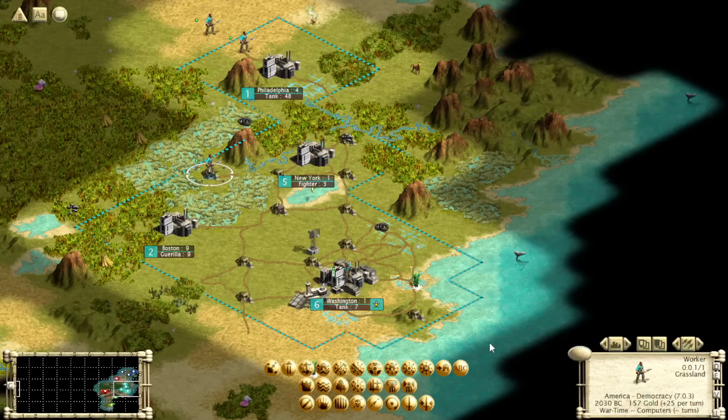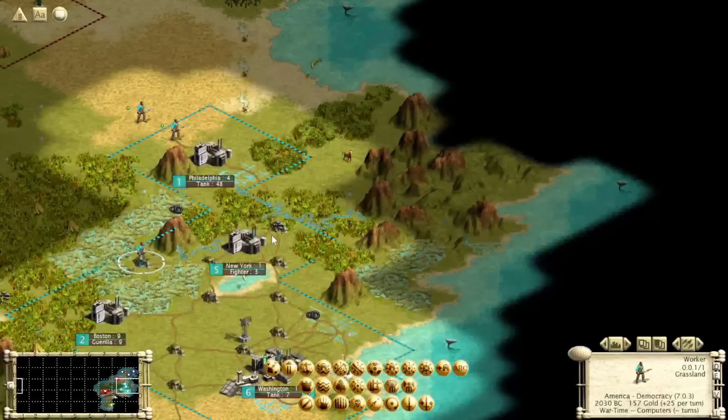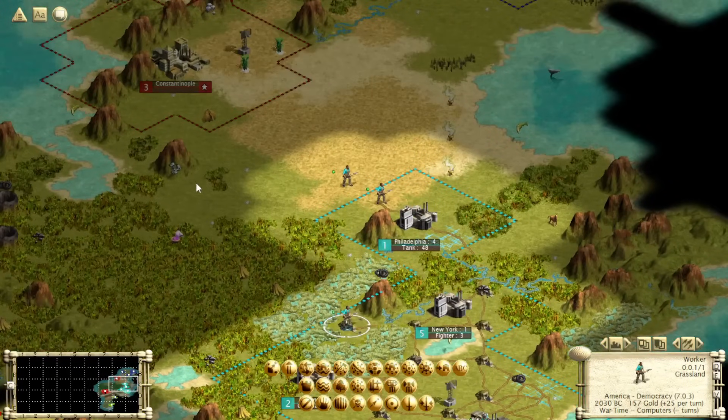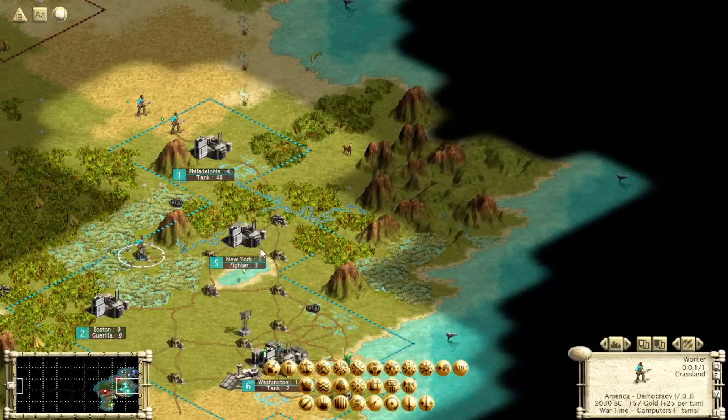There are two ways to exit wartime: the first is you make peace with literally any civilization — it will end wartime. The other is if one of the civilizations you're fighting is eliminated from the game, you will exit wartime. You can get stuck in wartime in some cases — especially if you haven't declared war on anyone yet. You'd have to declare war on somebody, wait six to eleven turns before they'd even consider peace, and then make peace to exit wartime.